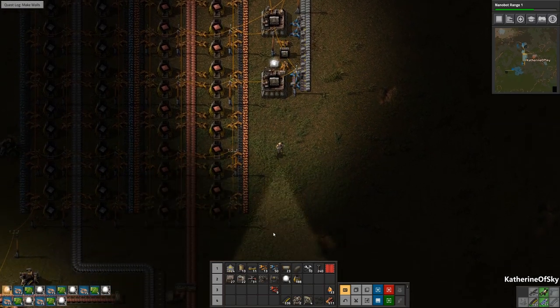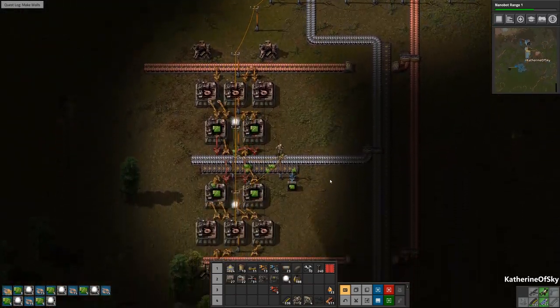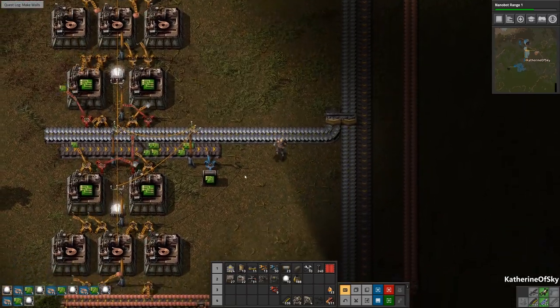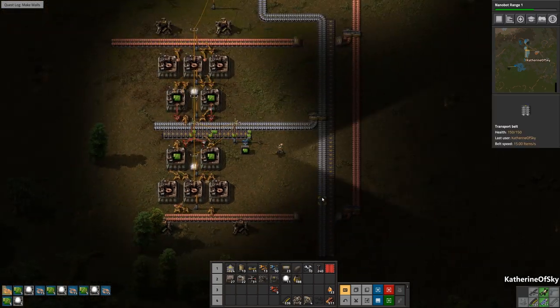Oh boy, we need more green circuits. Yes, we definitely do. Light is good — we need to make some more lights right now. Wow, 1100! You know what, I think we're going to limit this chest to like five stacks. That's fine.